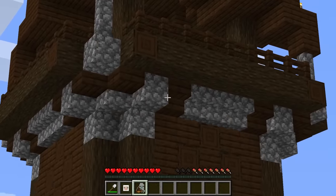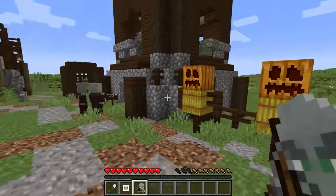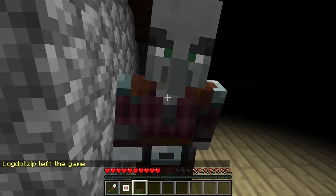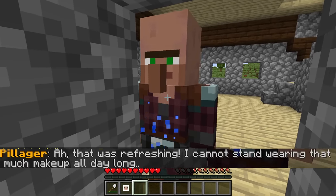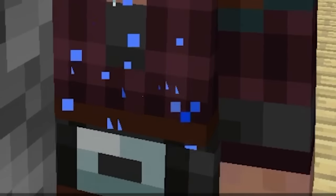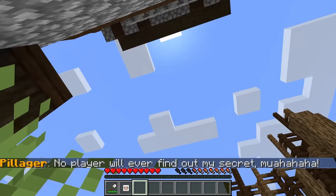I hope no one is home at this pillager outpost. It looks like they may have gone out on a pillage — I don't see any crossbowsmen. Oh, we got a couple of them. Let's see what happens when we use a fake logout. He just took all the makeup off of himself. That was refreshing — I cannot stand wearing that much makeup all day long. Sweating bullets, my friend. No player will ever find out my secret.